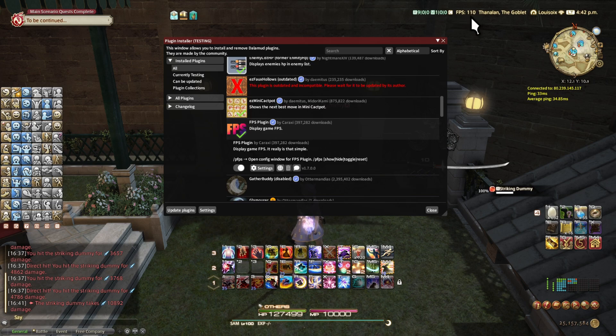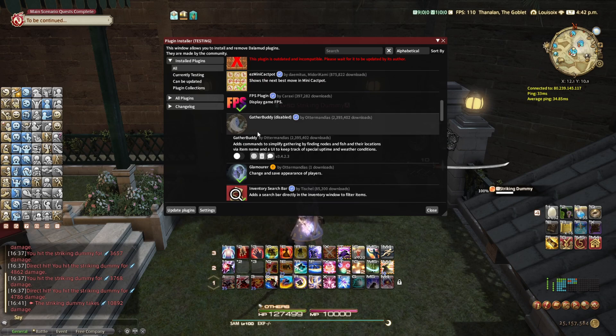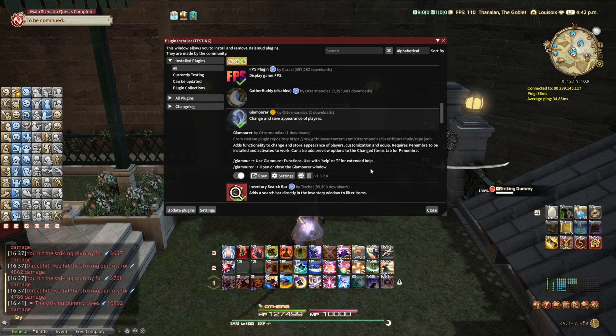FPS plugin — you can see it on the top right, and if you hover over it, it tells you the average and minimum FPS. Gather Buddy — I recommend this if you're an active gatherer. It tells you the nodes, spawn timers, as well as fishing spawn timers and their locations. I personally don't gather though. Glamourer — this is a mod which could probably be an entire video on its own, just like Customize+. It's in the same category.